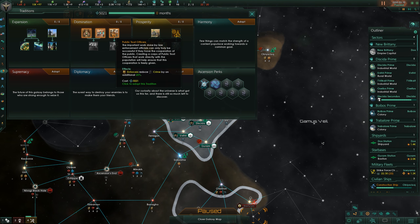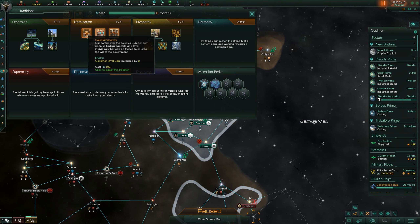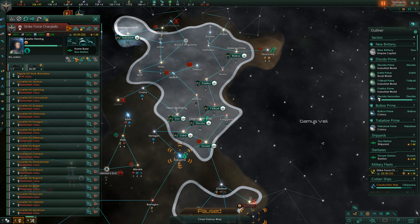Tradition available. We can go with enforced re-enforcers to reduce crime by an additional 20%, which I don't think we have a problem with right now. More housing would probably be kind of useful, and a governor level cap increased by two. I don't think we have a housing issue right this second, so let's go with the governor level cap to maybe keep our governors progressing. Strike force can be upgraded — I'm guessing this is the upgrades to the better propulsion. Let's go ahead and have you guys upgrade.